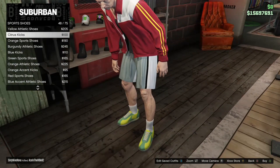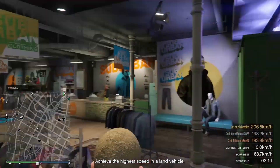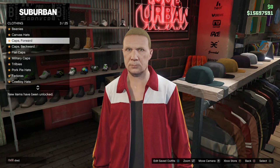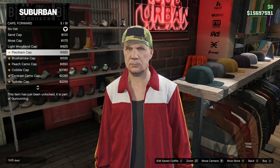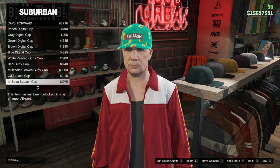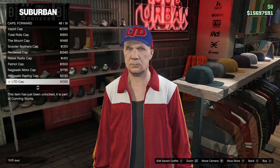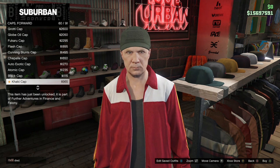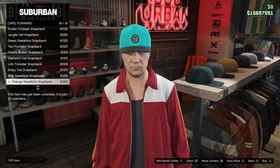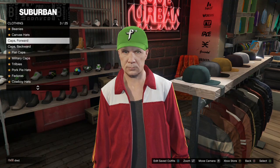The Citrus Kicks are number 48. After that, go to Caps, go to Caps Forward, and buy the Frontal Lo Green Cap. To save time, instead of scrolling down, hit up on your D-pad so it takes you to the bottom of the list — the hat is going to be towards the bottom. Remember it's the Frontal Lo Green Cap.